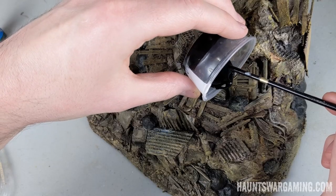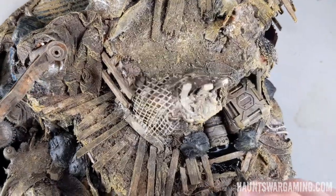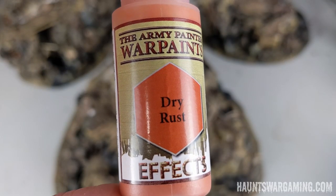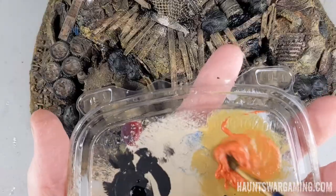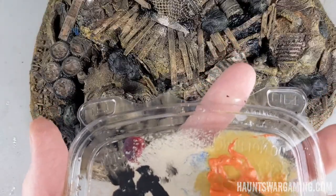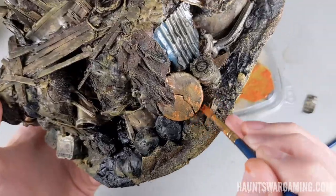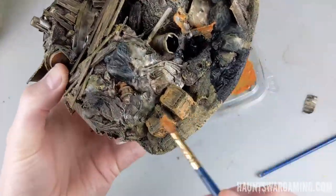Over here it kind of looks like this barrel is leaking. Then I went in with some rust effect on some of the metallics — it was pretty goopy; I should have shaken it up a little better. After that dried I went in with a little bit of edge highlighting with a lava orange.